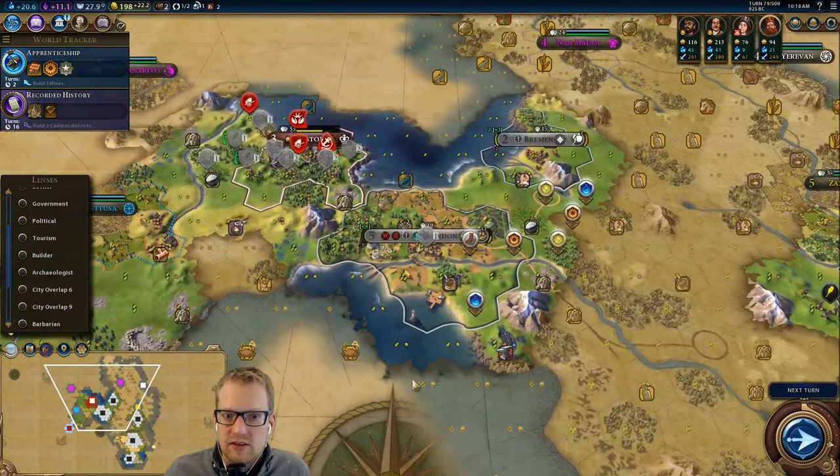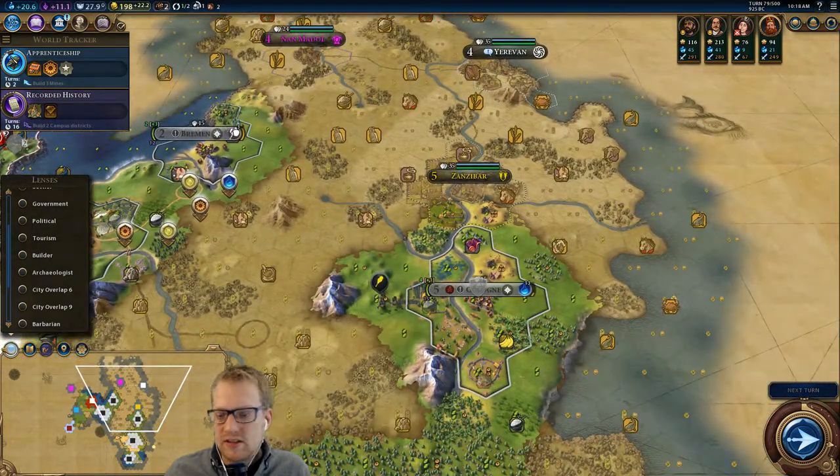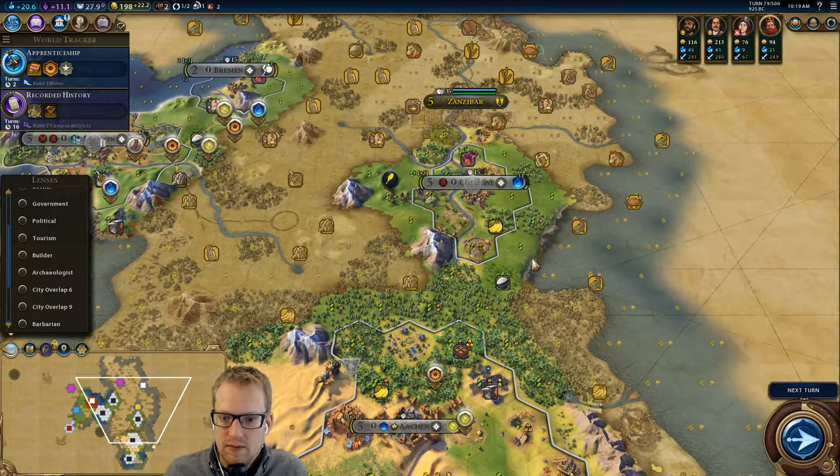And here we are, 20 minutes in, and I haven't even taken a turn. Are we moving Zanzibar? This is the one that's confusing the crap out of me. We shouldn't have started with the campus here — I think that might have been a mistake.